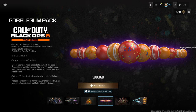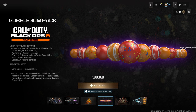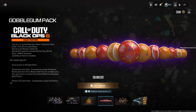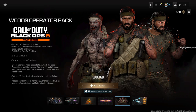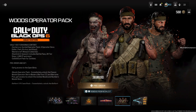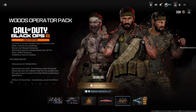Finally, we have the Gobble Gum pack — I believe everyone has been waiting on this. Gobble Gums are set to return to Black Ops 6 for the first time since Black Ops 3 and Black Ops 4. And then you have the Woods operator pack shown here: in the middle section is the classic Woods skin, on the right is the Nomercy Woods skin, and on the left is the Woods zombie skin.